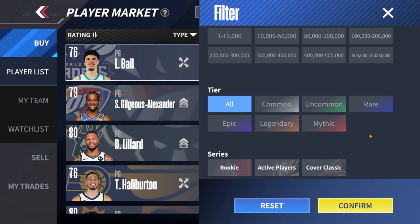This is going to be a quick video. I'm just going to be talking about something I noticed when I was going through the filters of the player market on NBA Infinite. If you look, you can see all the tiers they have so far — common, uncommon, rare, epic, legendary. You can also see the series has rookie, active players, cover, classic, and the teams at the bottom.